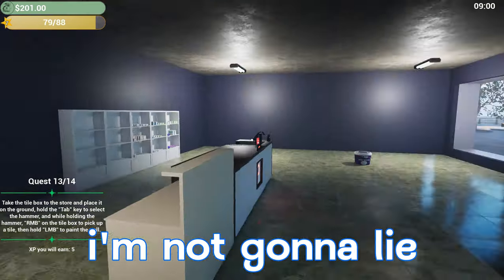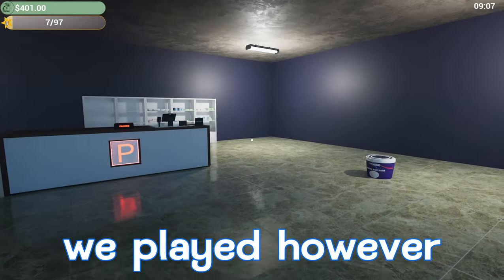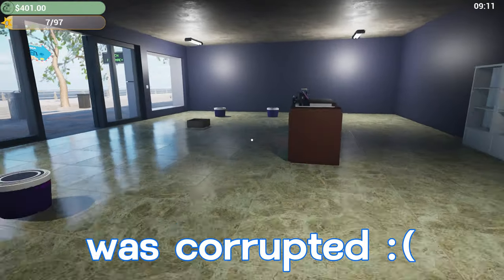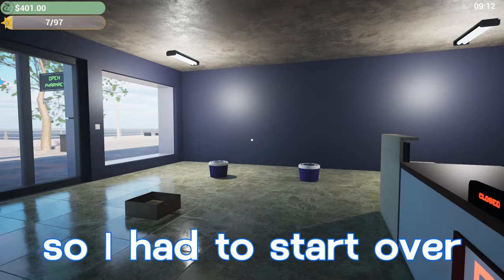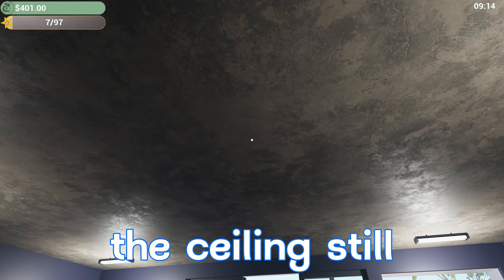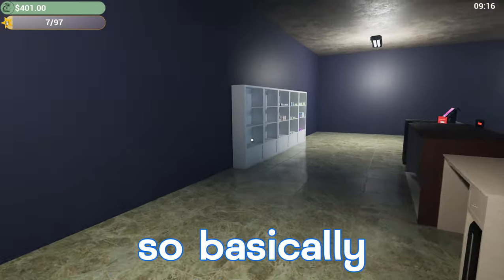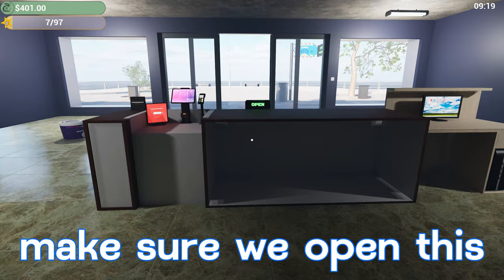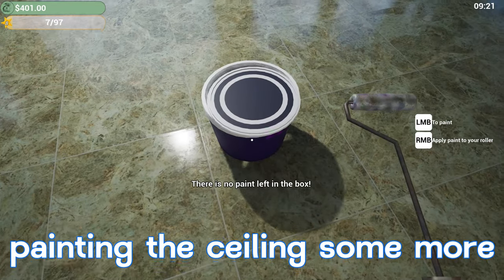So guys, everything looks about the same since the last time we played. However, when I went to start my game up, my save game file was corrupted and would not let me play, so I had to start over. But we're basically back to where we were — I painted the walls the same color, we still need to do the ceiling, same tiles on the floors. We'll go to the register and make sure we open up. In the meantime I'm gonna work on painting the ceiling some more.